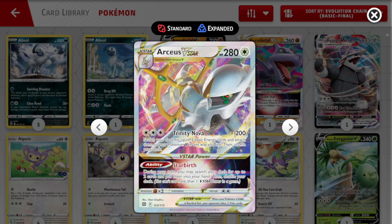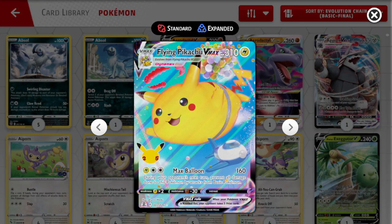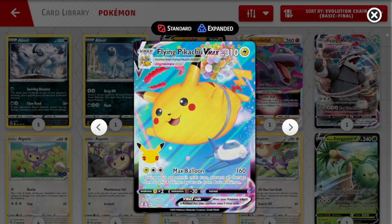Next, we've got ourselves a Flying Pikachu V-Max, at a 2-2 line. Flying Pikachu V-Max is an attacker I decided to go with because it does 160 damage for 2 colorless and 1 lightning. The effect of the attack — stopping your opponent from being able to damage it with basic Pokemon — just walls Lostbox. A secondary reason is that if you're going up against Lugia, it does hit Lugia for weakness. And it has a free retreat on both the V and the V-Max, so it's always a pivot if something gets knocked out.